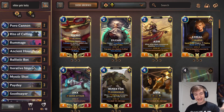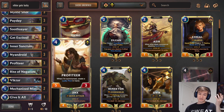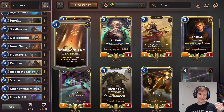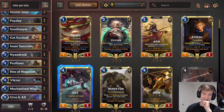We have a deck where the entire purpose is to get Victor super lucky, and get him a ton of buffs from lucky finds off of Paydays, and off of Inner Sanctum, and off of Profiteer. We have nine cards total in this deck to get him lucky finds.